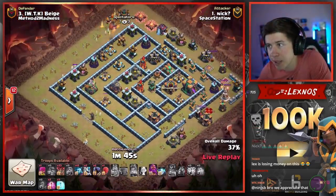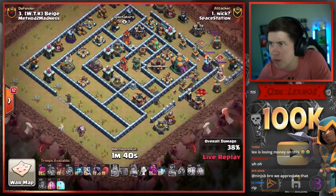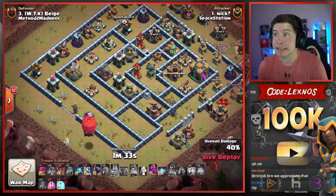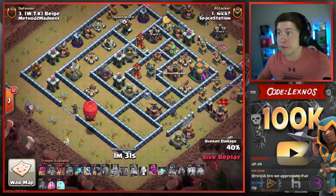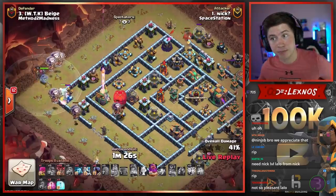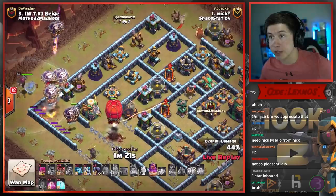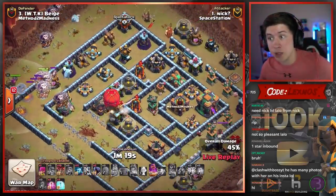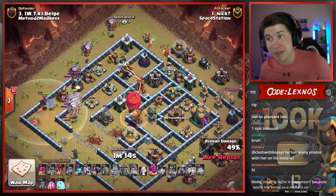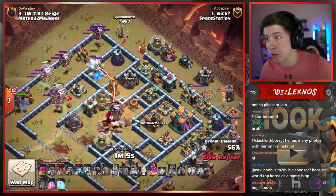Eagle stays up. How does he do this Lalo now? Is he going to send the Stone Slammer? Is he going to go all out? Finish on the Town Hall? No way — he is. Nick's going with the risky plays, finishing on the Town Hall. Let's see if it pays out. Starts the Lalo from 9 o'clock. Stone Slammer is going to go in to the Eagle Artillery. Eagle kills a lot of Loons early. Stone Slammer is pathing to the core — it will be able to take out that Multi, which is nice. He's going to have to be so patient with this Warden ability. Time it perfectly over the Town Hall. Multi in the core goes down. Builder Hut as well.